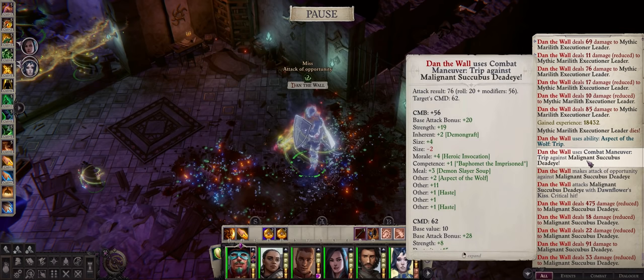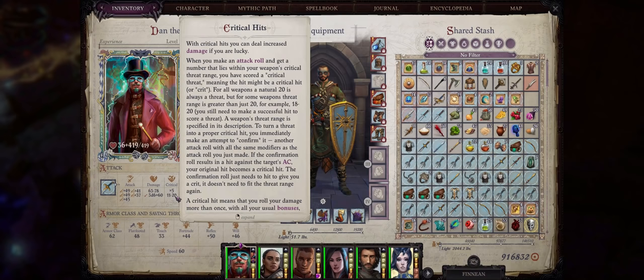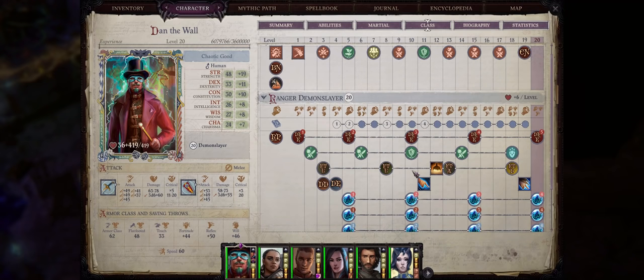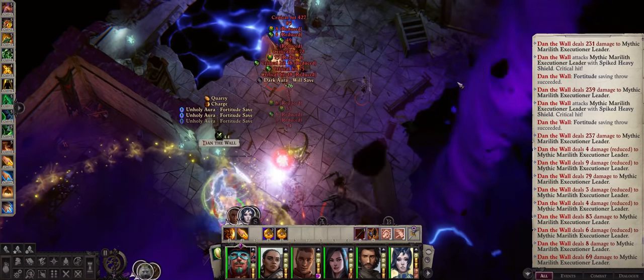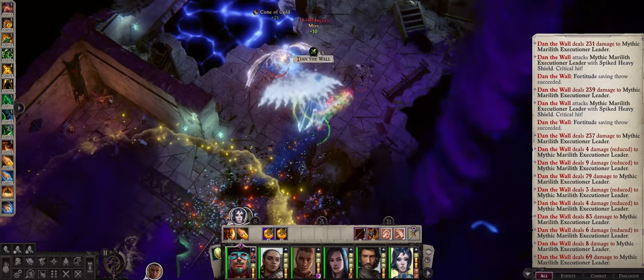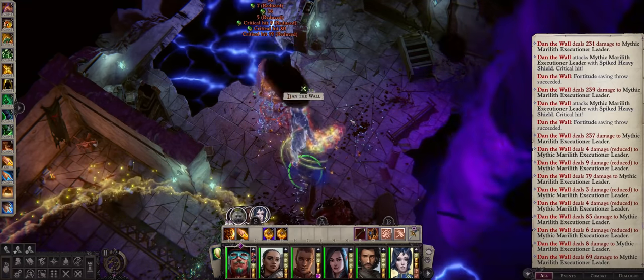So if you want a build that has an infinite amount of attacks, be sure to go with a Shield Basher Trickster. Even before we get the Trick Fate spell, this is still pretty powerful because we have extreme critical range with our Scimitar — around half our attacks will be critical hits, and whenever we crit with a Scimitar we get a free shield attack too. Certainly makes for a very fun gameplay experience. And Bashing Finish is gained at level 10, so there's plenty of game left for you to experience.